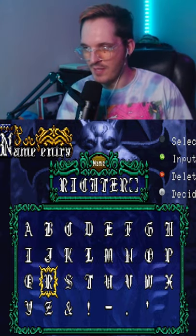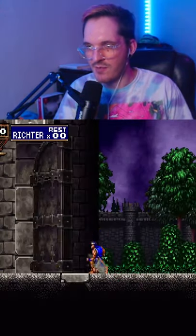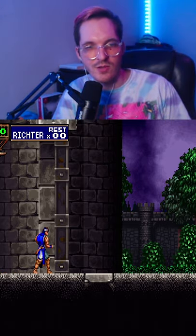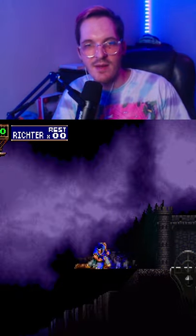Hey, this is a really cool out-of-bounds you could do in Castlevania Symphony of the Night. If you play the game as Richter and then slide, you slide under this bridge before it closes. You literally just hold down, left, and then the jump button, and you'll slide out-of-bounds.